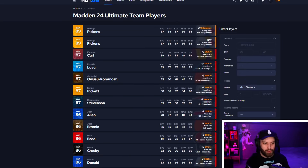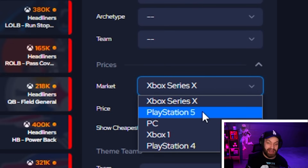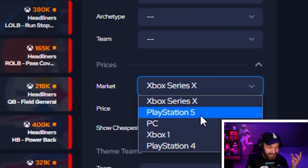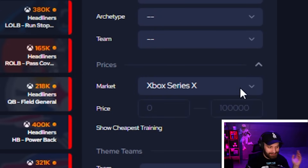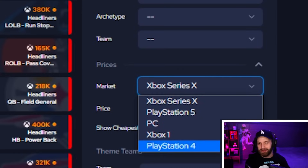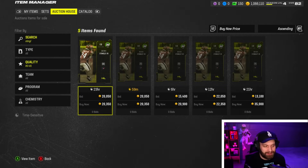Today we're taking a look at why this is a little bit harder this year. They split the markets into five, so it's tough to get snipes because there are fewer cards going to be on every system. Especially if you play older gens it might be tough. The prices are definitely going to vary in this video — that's why there are five different markets now.